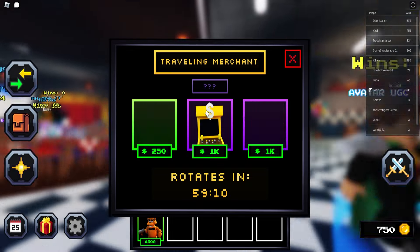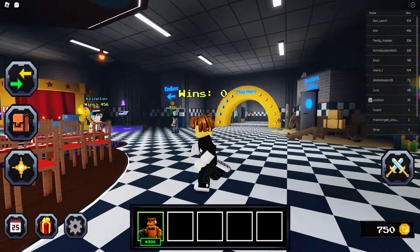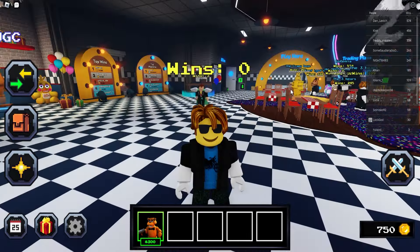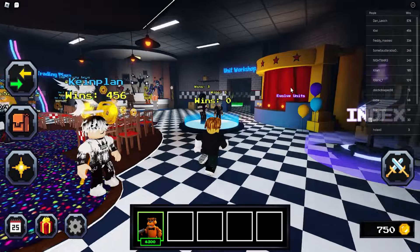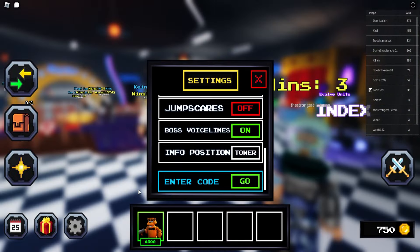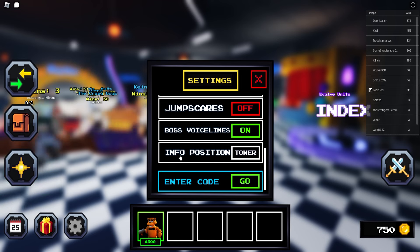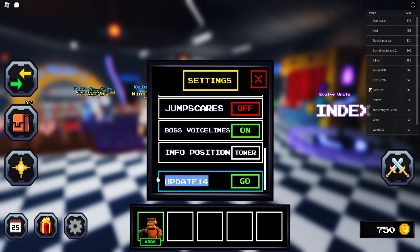Basically, if you want to get sick stuff like Slick Bunny, Gunslinger Endo, Freddy Unit, or Exclusive Bounty Mango Unit, I'm gonna show you today how to get it. Let's first start with all the different codes in Five Nights CD, because these units are really expensive and codes are literally the easiest way to get them fast. The first code is 'update14'.